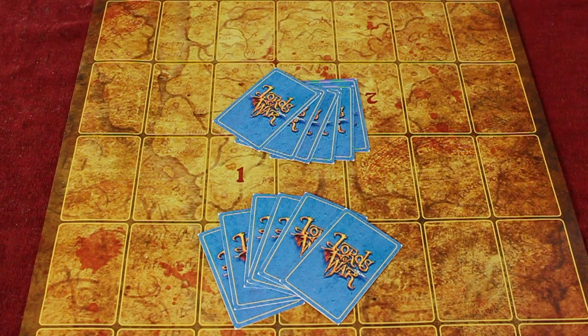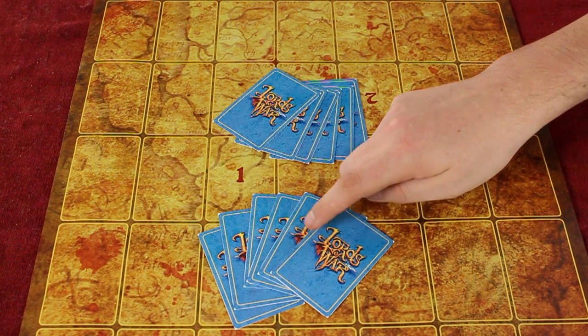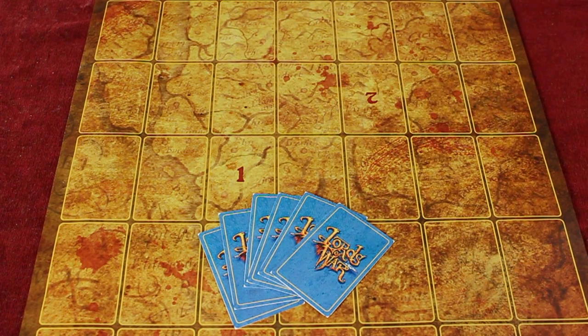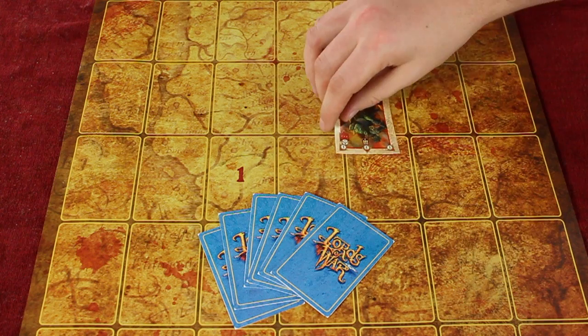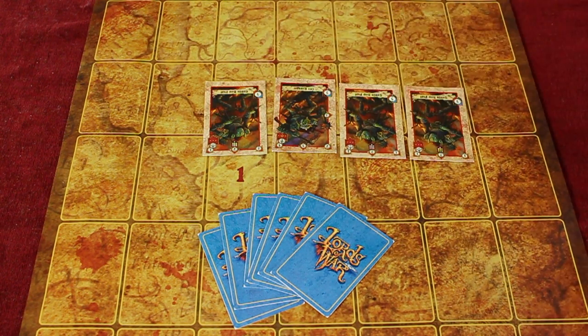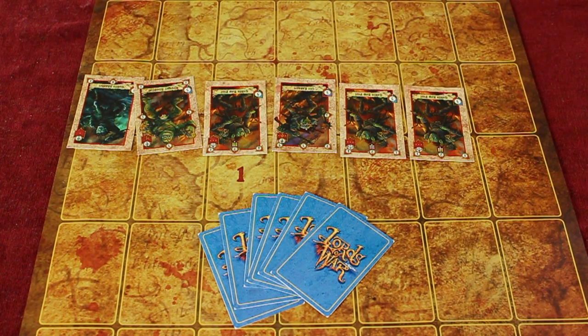If players want to mix things up even more beyond the intermediate rules, you can also try playing advanced rules Lords of War. This is really simple — all you need to do is, rather than every player keeping their hand a secret, at the end of the playing area or battle mat simply lay out the six cards you have in your hand, which allows your opponent to see what you've got to play.